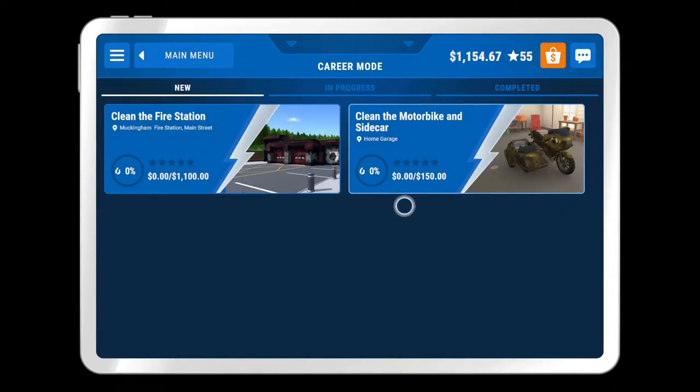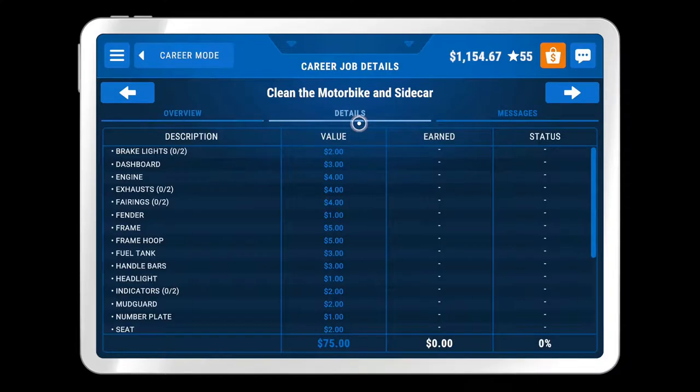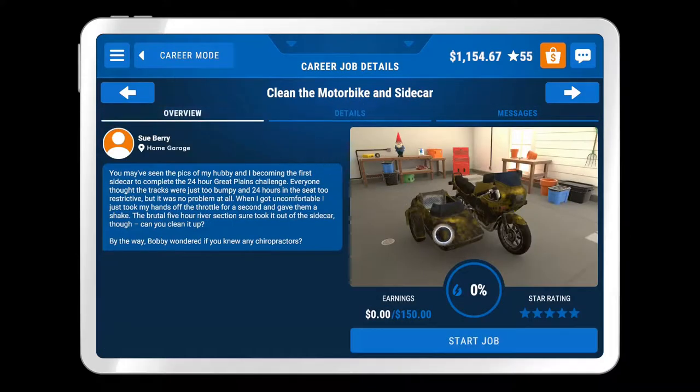So today we are doing the nice, quick, and simple motorbike and sidecar, because the vehicle one's always quick and simple. We're not doing that one — that's going to take forever to do. So yeah, let's do the motorbike and sidecar. As always, if you want to read that, pause it now, because I can't be bothered to do it. Let's get going.